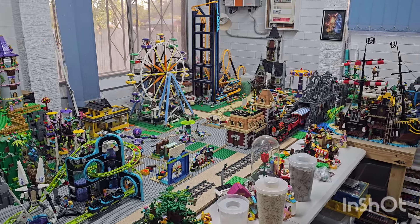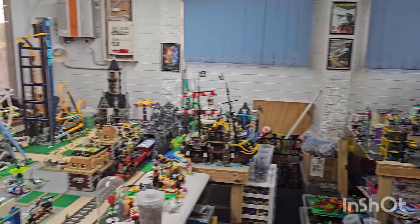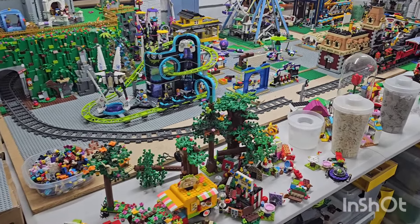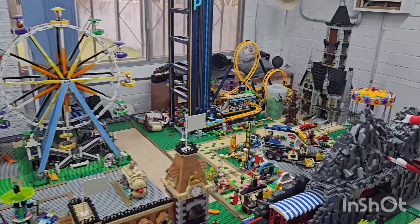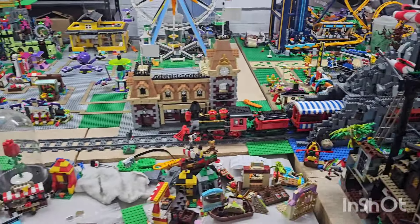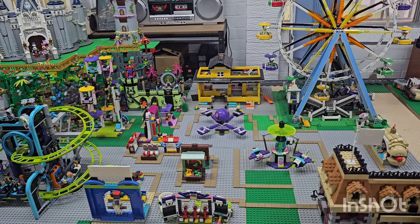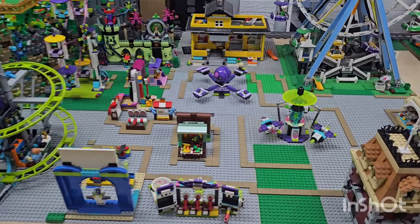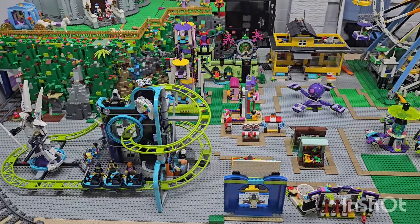G'day everyone, welcome back to the Lego room. Time for another update on the Lego theme park, and we'll do one on the Lego City quickly as well. From last time, I removed all the trees, the small builds, and the minifigures that were in the theme park, put them in a container, dusted them all down, dusted all the small builds and base plates, and then started putting in a pathway. The rides are in there and the paths go in between the 2x2 dark tan tiles.